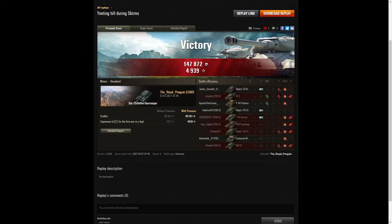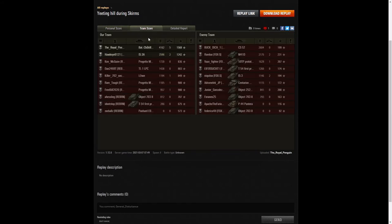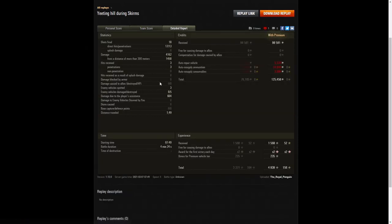There were no medals awarded in that game, but you can see from the scores that the Royal Penguin did rather well. In terms of damage he got the highest with 4,162 — the next highest was the CS-52 on the enemy team with 2,604, then the IS-3A with 2,596. When it came to kills, Royal Penguin got the most with five kills. For base XP it's Royal Penguin again with 1,568; 1,242 to the IS-3A, and 980 to the Progetto. Royal Penguin fired 18 rounds, got 17 direct hits and 13 penetrations.